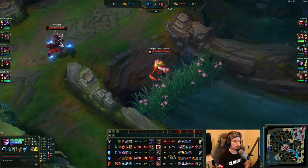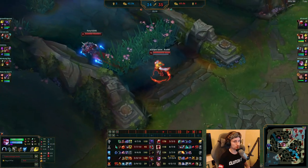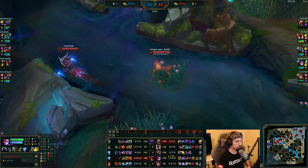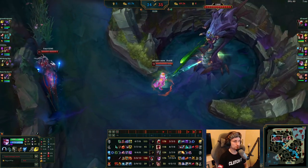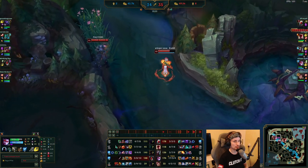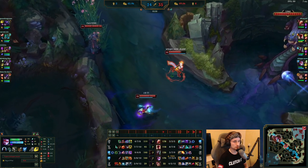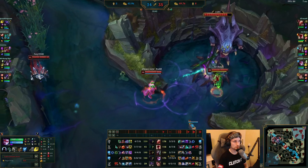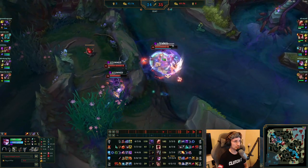Dragon has been taken. Now the only thing left to do is take down the Baron — once Baron is taken they can immediately group mid, push down, and use the minions to get to the Nexus. The game is definitely a win right here. Look at that — she's immediately lifestealing herself back up using the build. There's a fight starting as the enemy team tries to stop them from doing Baron, but obviously that's not working.